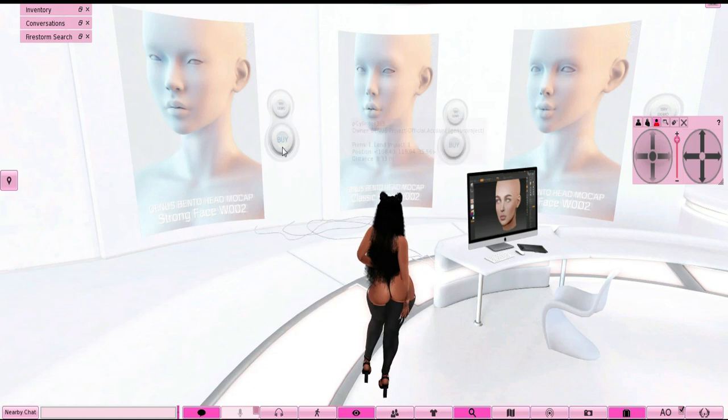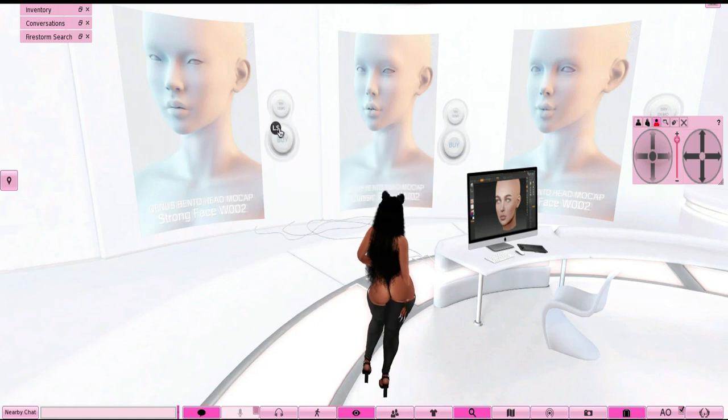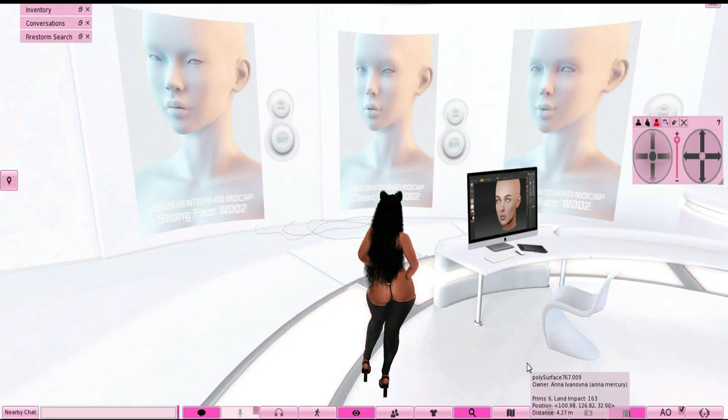When you want to buy something, a little box is going to pop up telling you what you're clicking on. You're going to right-click, and whether you're going to try the demo or go ahead and buy the head, you right-click it, press 'Pay,' and it's going to show the price. Click the little box, boom — it's yours. Then another box is going to come up on the side and you press 'Accept.'